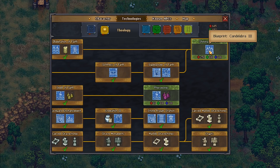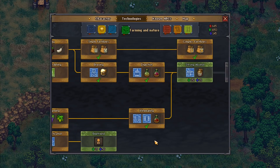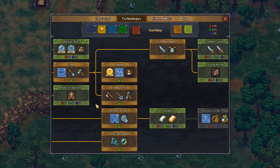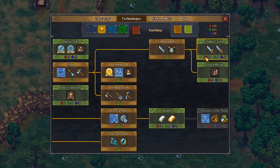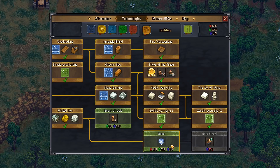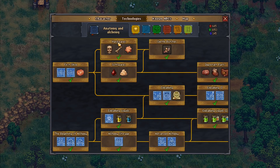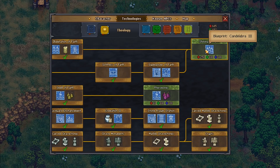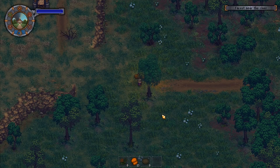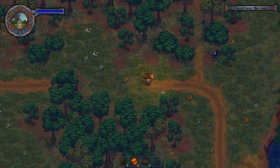I could unlock that one right there — that's the one I really wanted. I've unlocked all of the farming and nature stuff. I could do the bee friend, strong alcohol, those types of things. Smithing is something I also want to be working on fairly soon. But I'd rather go into theology first and get that one so we can do some more upgrades inside the church.